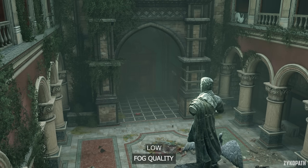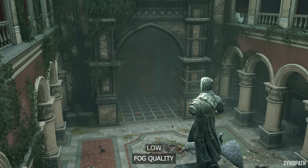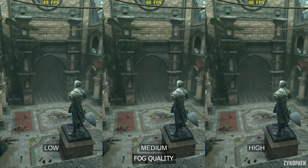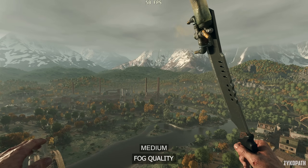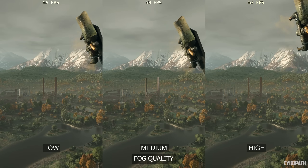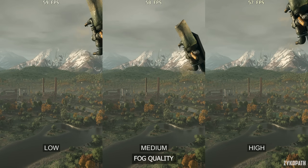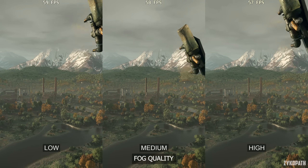The fog quality setting seems to mostly, if not only, affect interiors. Even then, the difference is very hard to notice — I wasn't able to find any scene with a noticeable improvement except one, and it has no noticeable impact on outdoor effects like clouds or fog. Its performance impact is small but measurable, so keep it on medium to be safe.